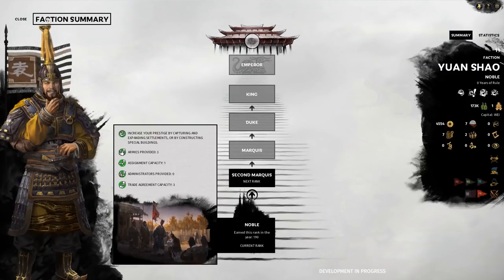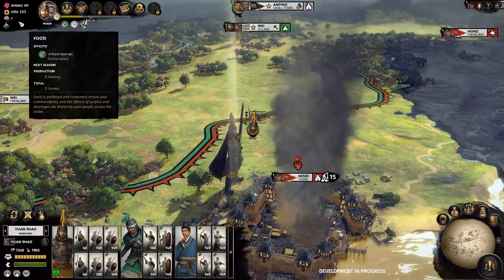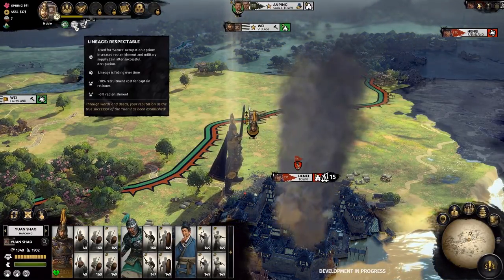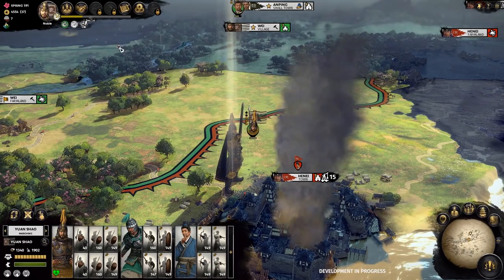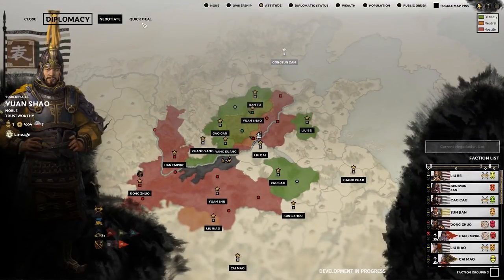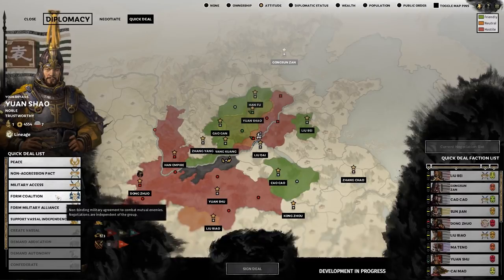There are now two key forms of alliance: coalitions and military alliances. Each offers different levels of choice, commitment and control, and they also share some important features. Both forms can have multiple members, enabling you to build large power blocks for mutual benefit, and simply by being in a coalition or alliance with other warlords, your diplomatic standing with the other members increases.